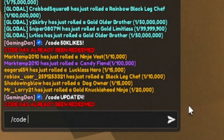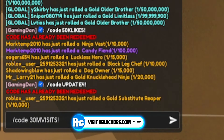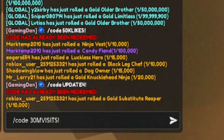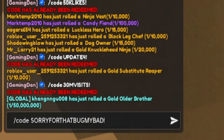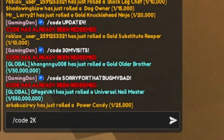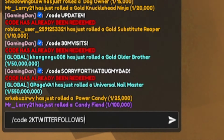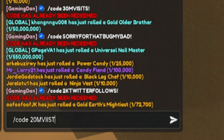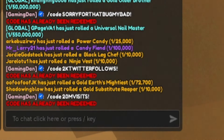Next, redeem: slash code 30mvisits! — that's '30mvisits' with an exclamation mark. That should give you even more rewards, which is pretty cool. Then we have: slash code sorryforthatbugmibad. After that, enter: slash code 2ktwitterfollows. Then redeem: slash code 20mvisits.